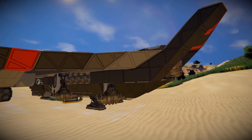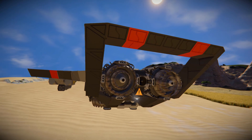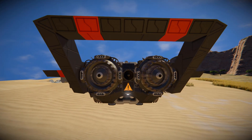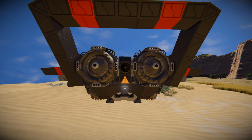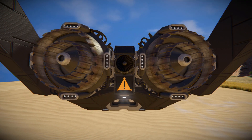Moving around to the back, we've got two large atmospheric thrusters to push us along, and a small one facing backwards to help us slow down. There's an LCD screen just below that with a warning symbol to let you know that if you stand right here you're going to get nice and crispy.